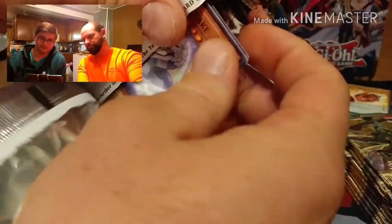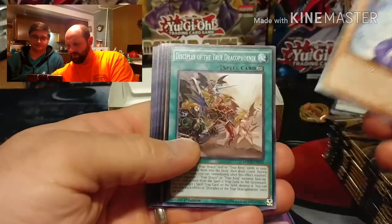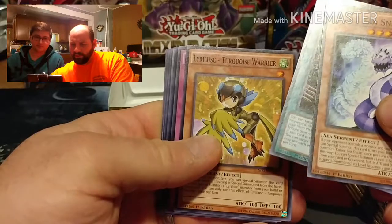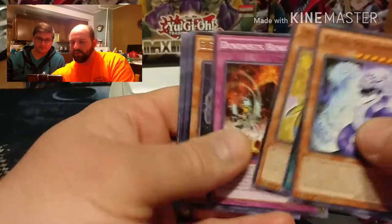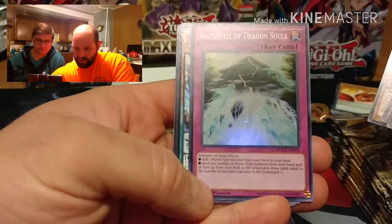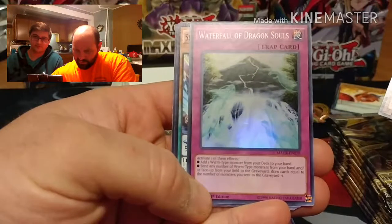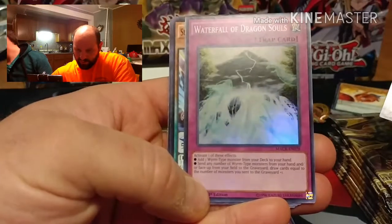Pack 2: Another Kaiser Sea Snake, Disciples of the True Draco Phoenix, Lyra Lusk, Turquoise Warbler, Dynamis Howling, BES Big Core MK-3, and Waterfall of Dragon Souls. This card's effect: activate one of these effects - add one Worm-type monster from your deck to your hand, or send any number of Worm-type monsters from your hand or face-up from your field to the graveyard and draw cards equal to the number of monsters sent.